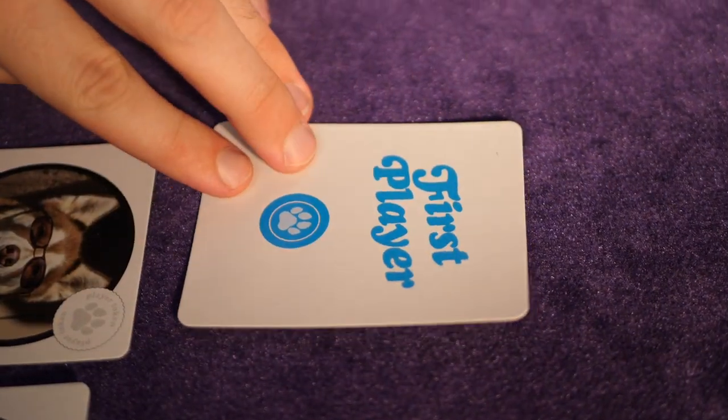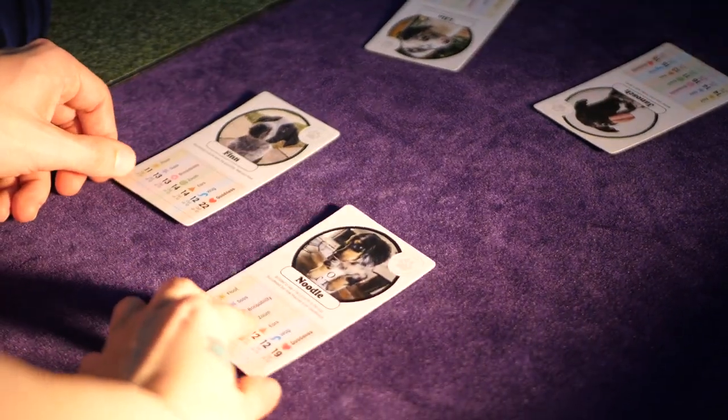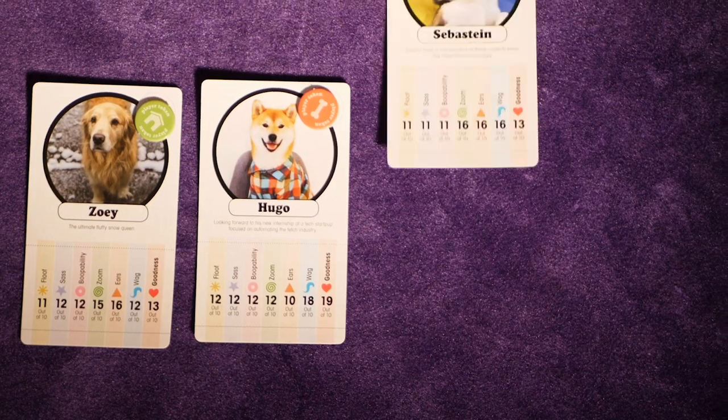Move the first player card to the left and roll the category die again to start a new try for the circle round. Each player chooses another dog from their home to compete and places it face down in front of them, and then they start an all-new competition. Once you've played as many try for the circle rounds as there are players, it's time to move on to the winner's circle and determine which dog is the goodest dog. In the winner's circle, the dogs are placed back into play under the control of their original players.